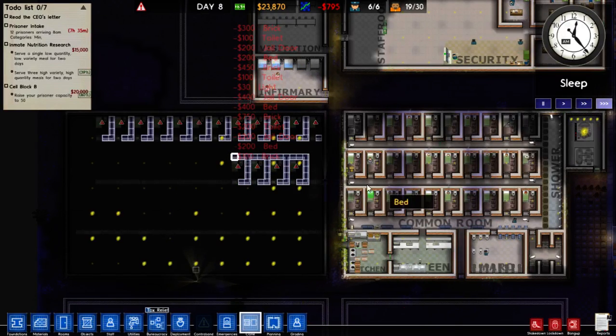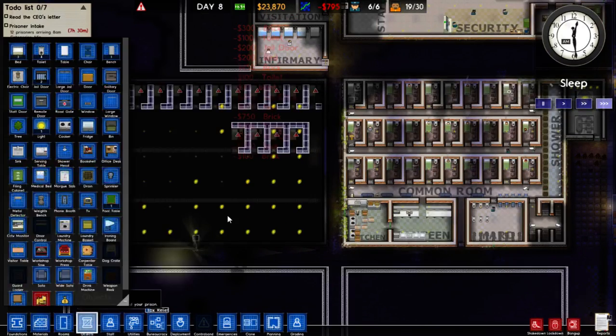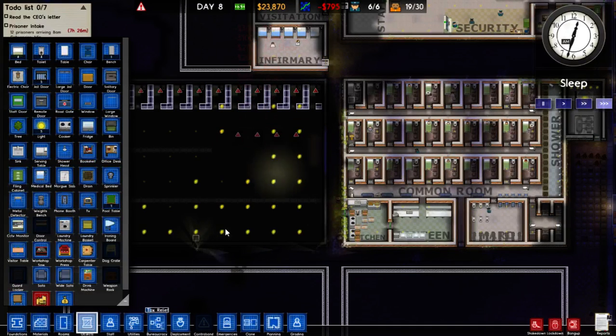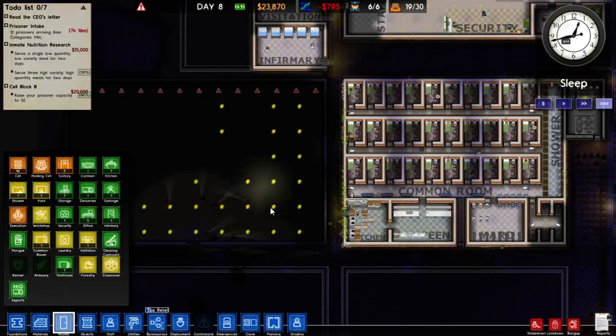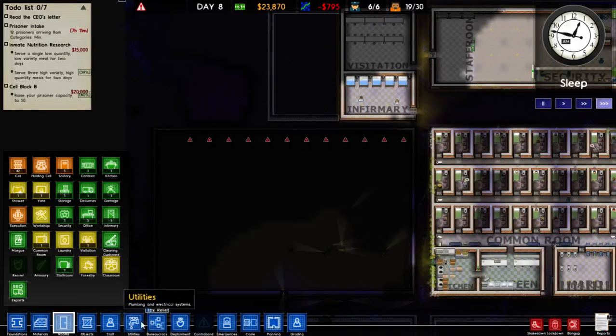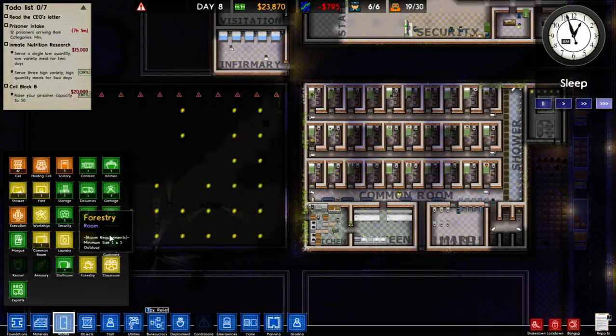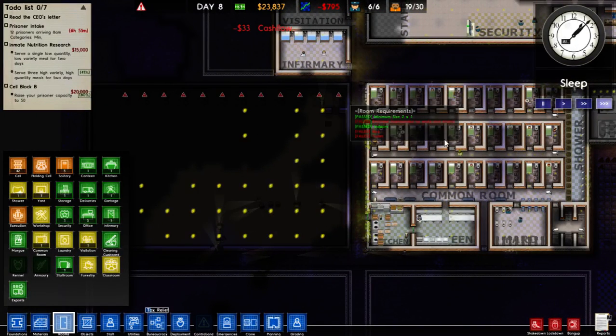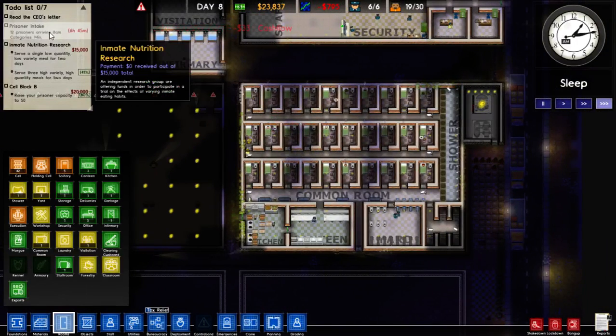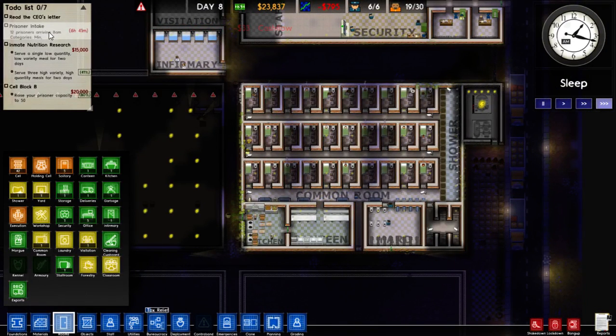I think we've messed it up. We need to think about this, and we'll do that in the next episode. But for now, we're just going to start construction on these cells up here so we can perhaps have a little bit of extra capacity for the 12 prisoners that we have arriving in 6 hours.